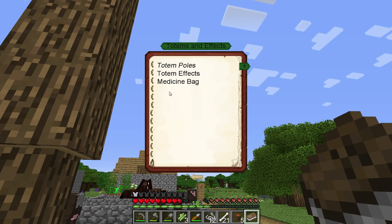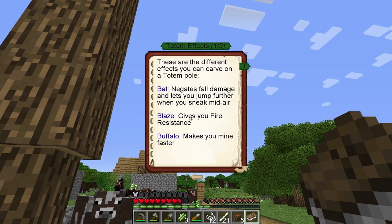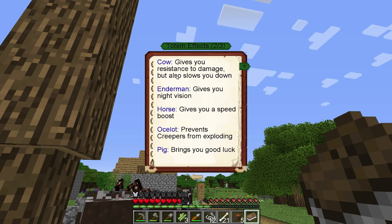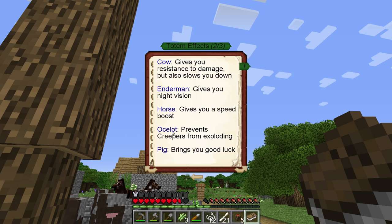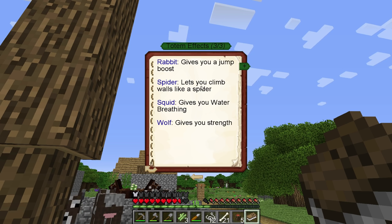Let's go to Totems and Effects. Your bat negates fall damage, gives you fire resistance - we'll probably get a blaze. Buffalo no. Cow gives you resistance - I may take that one. Endermen. Let's get cow. Horse. Ocelot sounds good too - it prevents creepers from exploding. Wolf. Okay, let's go with that.